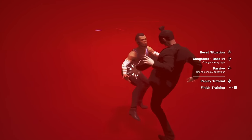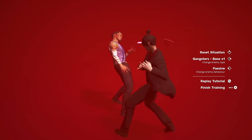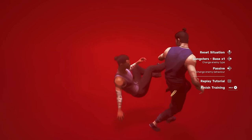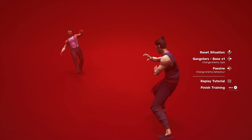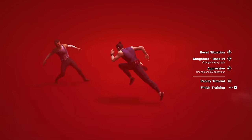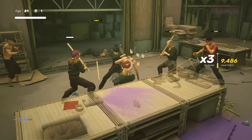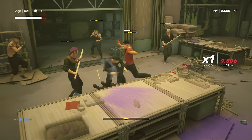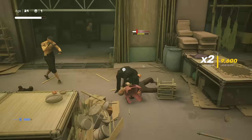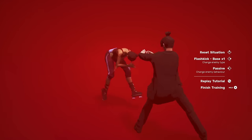Now we put combos and special inputs together into a series. Two heavies into sweep. Three heavies into sweep. Two heavies into palm strike. Three heavies into palm strike. Two heavies, throw, run, and sweep. This is the rhythm of Sifu's combat. Don't mash it out — press your inputs deliberately and with patience. Don't overcommit to a combo when someone else is coming towards you. Use sweeps, throws, and palm strike not just offensively in combos, but defensively to control the space.